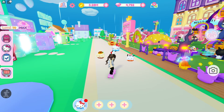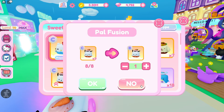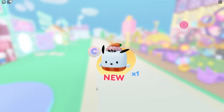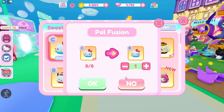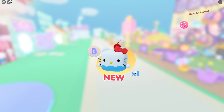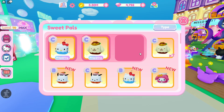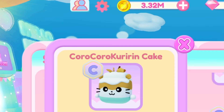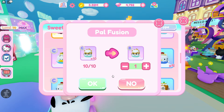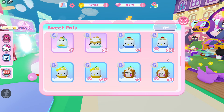Let me see if I can fuse them to level them up. I have nine Pochaco PAL — I can fuse them! I can fuse the Hello Kitty one as well. I want them to become S tier so I can ride them, and then they can also fly. I have Koro Koro Kuro Ring Ring — that's a long name, but it's super cute.